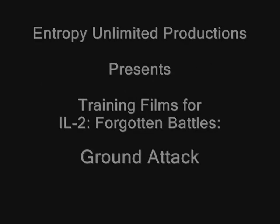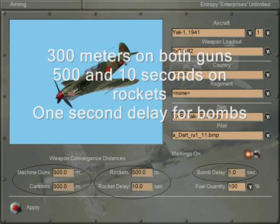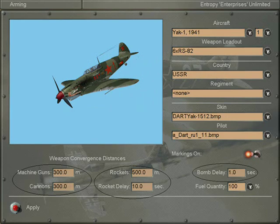Welcome to the training film about ground attack. The first thing we're going to do is set up our fighter aircraft for ground attack: 300 meters on guns and cannons, 500 meters on rockets, and a second delay on bombs.